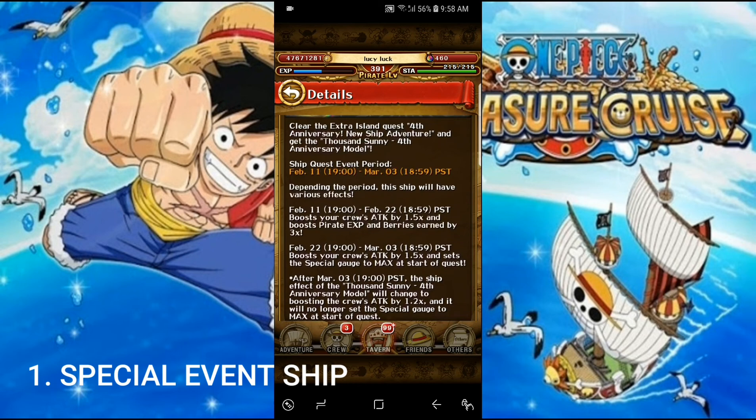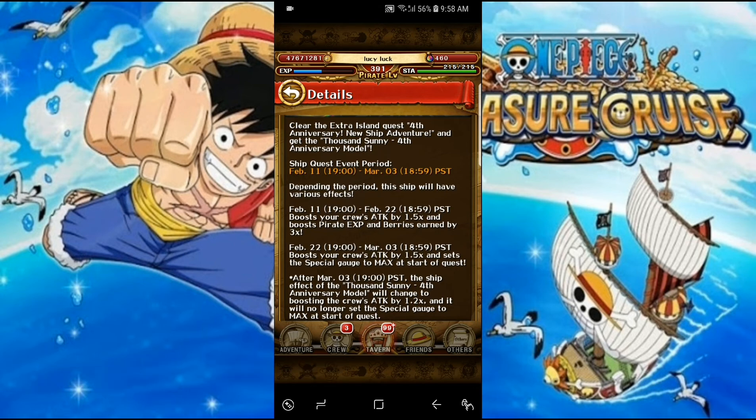That's how you can clear all island and adventure maps as fast as possible, stock up gems, and get a lot of pulls. I've already collected 460 gems and I'm aiming for 500. I'll be making a mega video about the sugar fest coming up in the 4th anniversary — I'm really excited about that. Good luck to you all, I hope you enjoyed this video. Please hit like and subscribe, and leave your opinions in the comments below. See you in the next video.